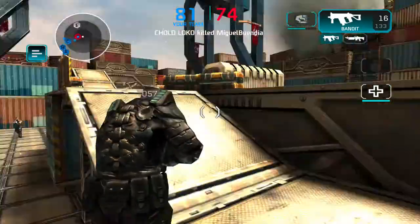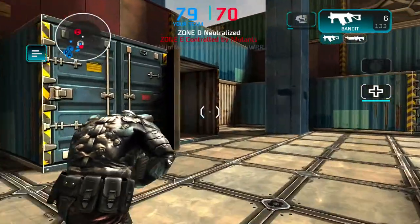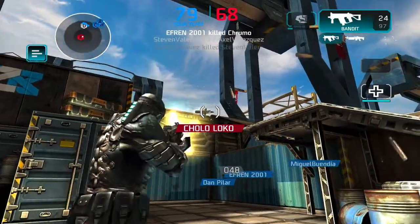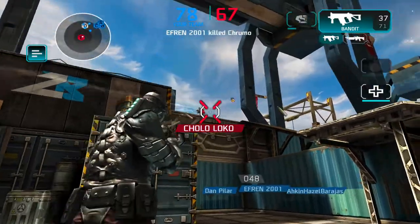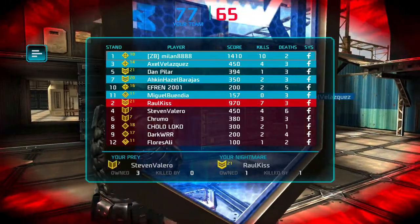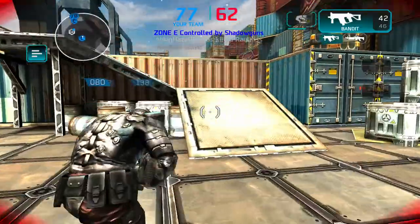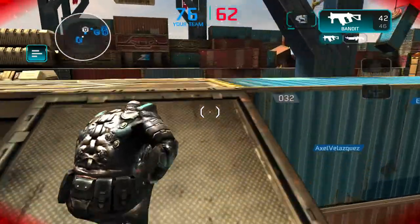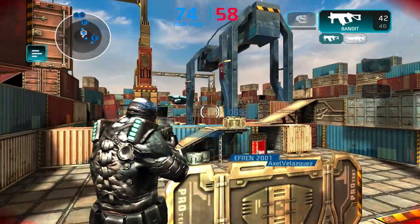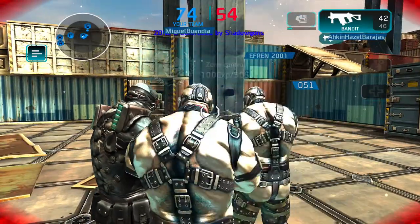I try to get at E — teammates are already there. I can finish this maybe quick. Don't forget to really reload. He's already running away. I hope he doesn't grenade. Okay, only one of them is alive and they have no zones so they can't spawn. Now we have to fight this one guy before he takes another zone. I think he's back there. Nope — he's just died. Match is over. We won by taking all zones.